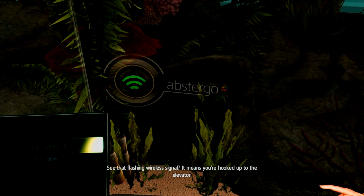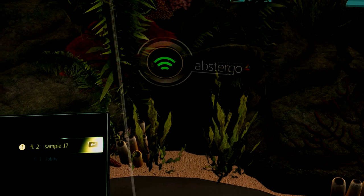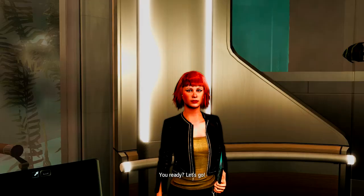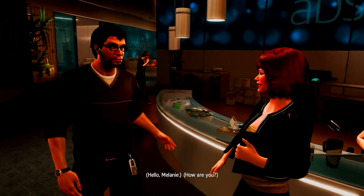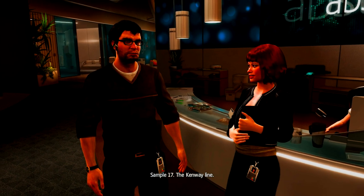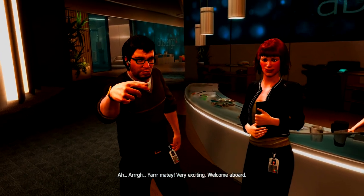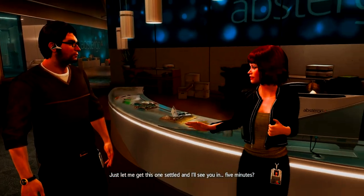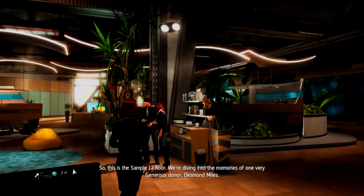I just want to go play. 'See that flashing? It means you're hooked up to the elevator.' We're headed up to the Sample 17 studio, second floor. There's the boss — Olivier Garneau, our CCO. 'Bonjour! What project?' 'Sample 17, the Kenway line.' Connor, Edward the pirate — okay shut up, you're not funny. This is the Sample 17 floor — I really don't want to know what they're doing in the office.